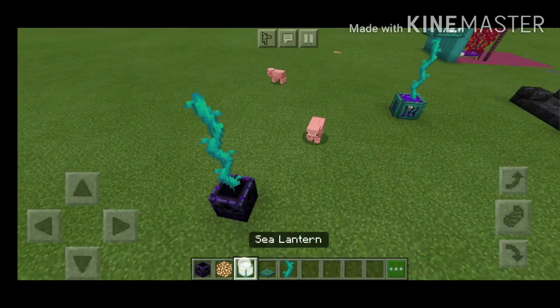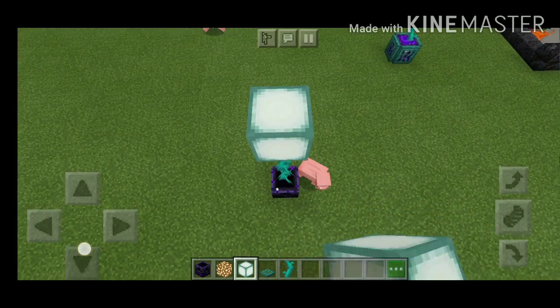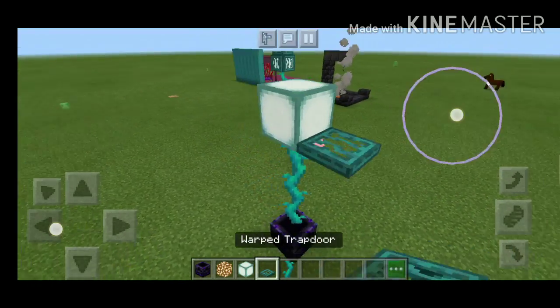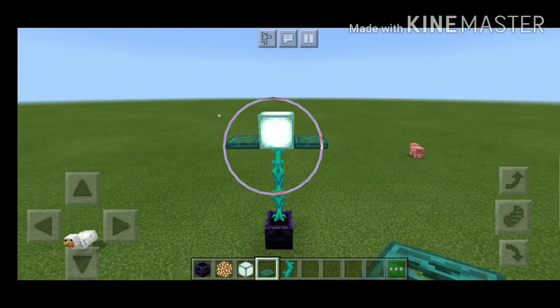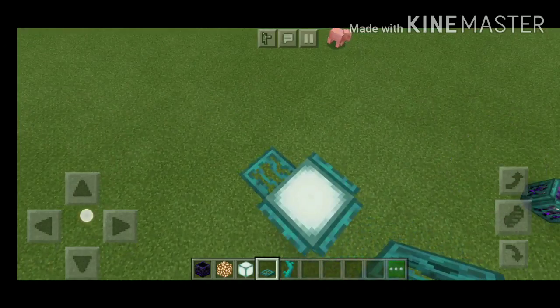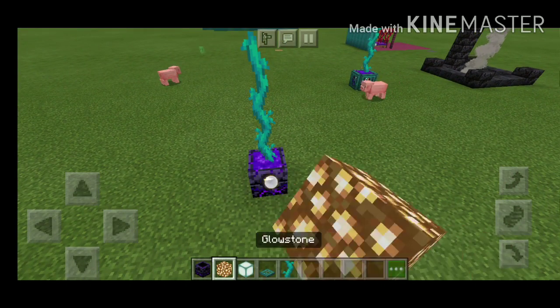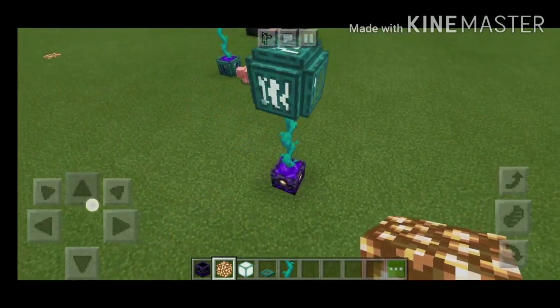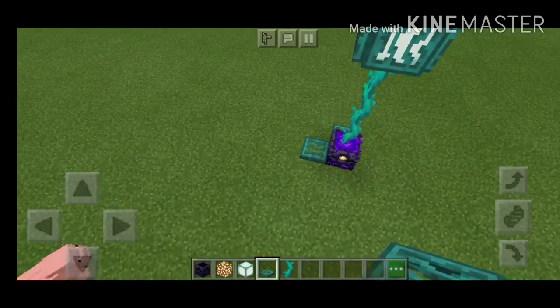Now we will put the twisting vines. Okay, now we will put the seal altene — the warped trapdoor. Now we will put the glowstone, put the power in the glowstone, and we will cover it.